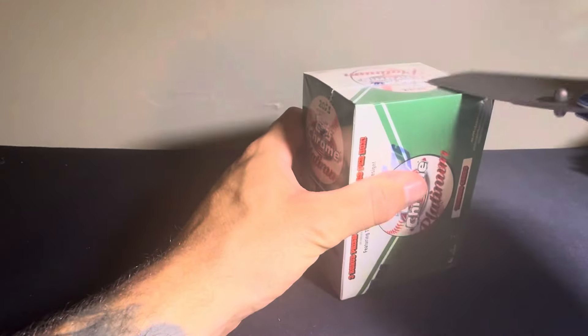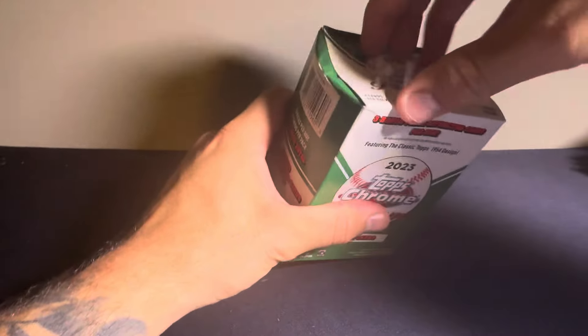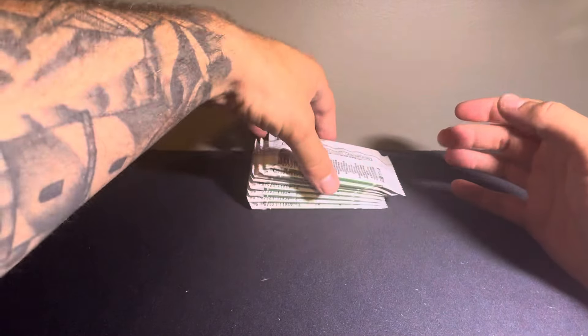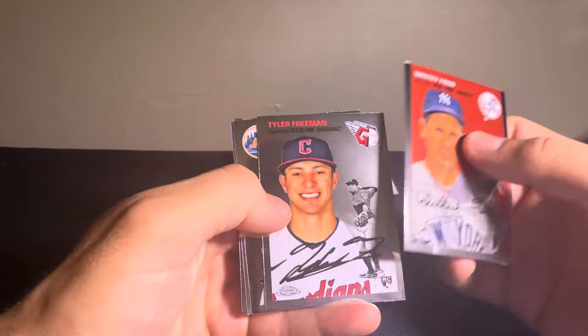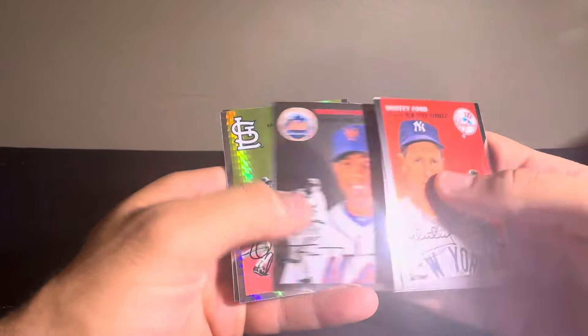Let's bang out this last box. Thank you guys for tuning in. Let's hopefully hit something nice out of this. A nice three-hit box would be amazing, or just a nice auto — that'll do too. All right, we got a Whitey Ford, Tyler Freeman, Francisco Rodriguez, Ozzie Smith on the Prism, and a Corbin Burnes.